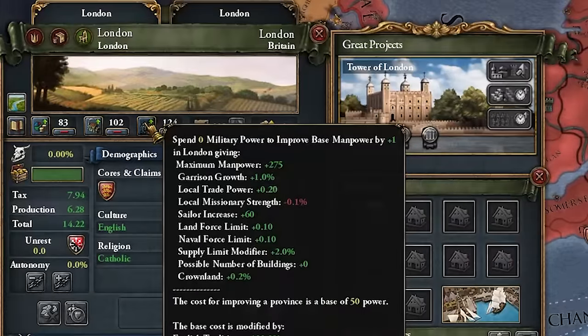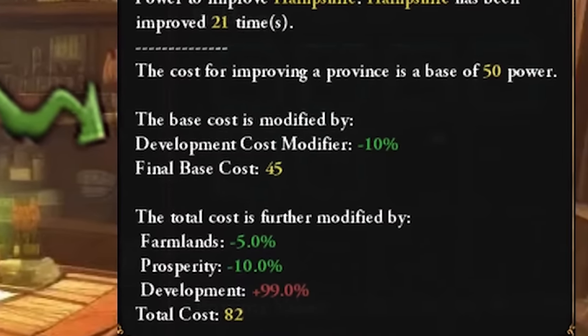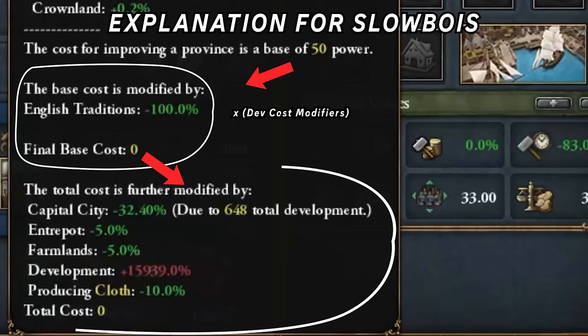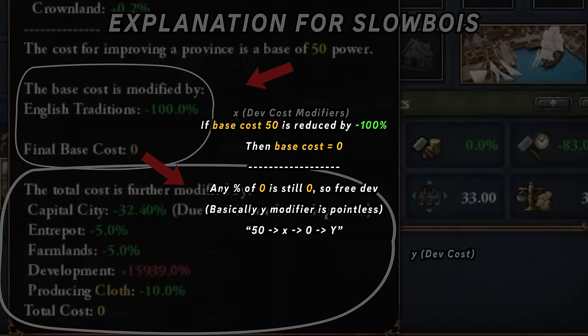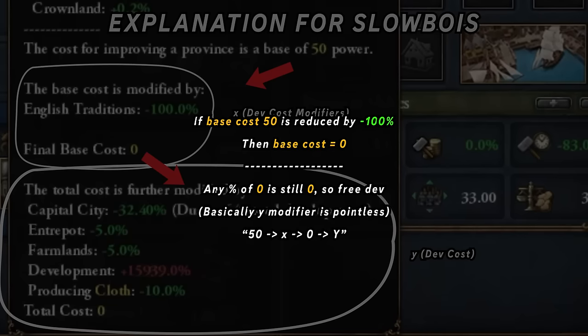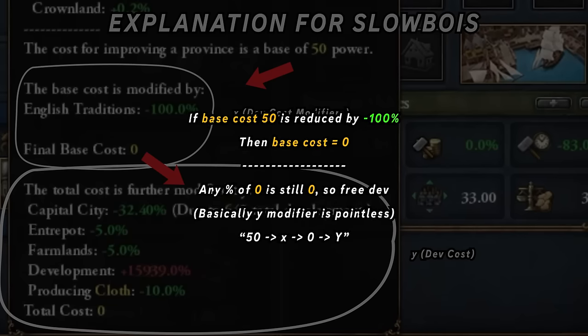The goal is development cost modifier — that is what we are stacking. To be clear, it is different to development cost, namely that there is a base cost of development of 50, which is then affected by dev cost modifiers. But that means that even at minus 200% dev cost on a 3-dev province, the dev cost can't hit 0, since that is capped. What isn't capped is reducing the base cost, and if that hits 0, then 400% plus dev cost from development doesn't mean anything, because 20 times 0 is still 0.